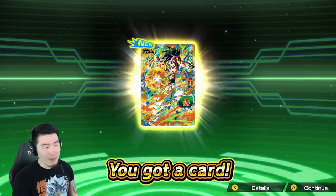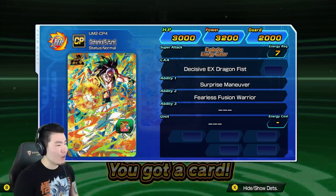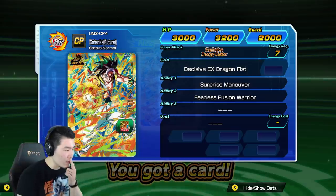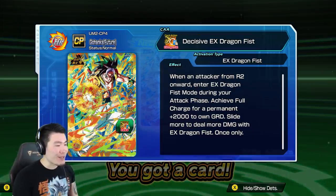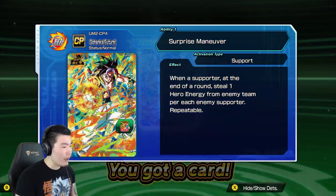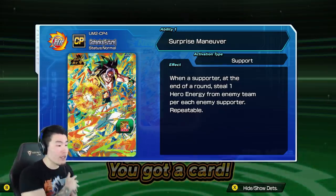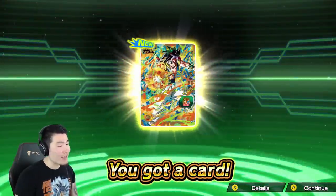Last one. Ooh, that's a promo card - I can tell by the gold backing. GoHanks - so it's Gohan and Trunks, something like that. When an attacker from round 2 onward, enter EX Dragon Fist mode during your attack phase. Achieve full charge for a permanent plus 2,000 to own guard. Slide more to deal more damage with EX Dragon Fist, once only. When a supporter at the end of the round, steal one hero energy from the enemy team per enemy supporter. You take their energy and give it to yourself - sick!